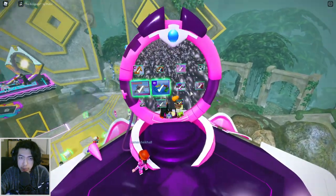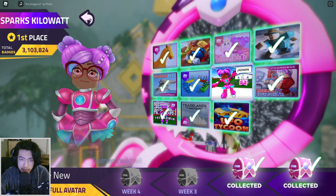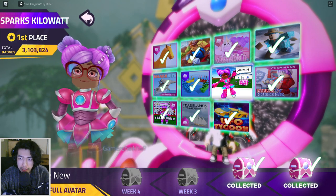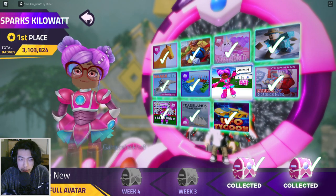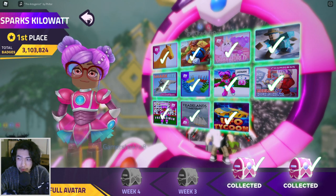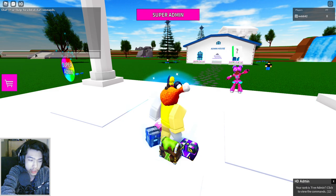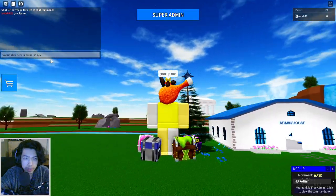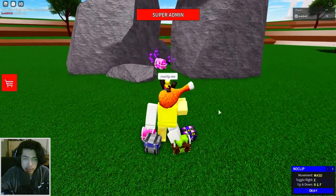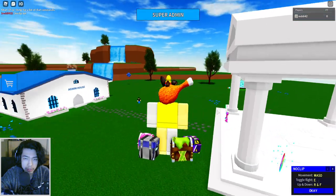Lastly, for week 2, for Sparks Kilowatt, you want to head to Admin House New — this is the fastest one to get. You just need to use the fly command and fly towards the crate. You can be in a free private server. Just touch the chest and that's it. It's right up from Spawn, very simple to find. Just go into the game, type in the noclip or fly command, fly over there, press E to disable, and there's the chest right next to the rocks.